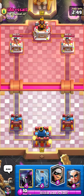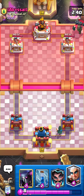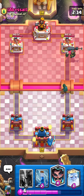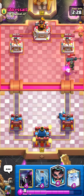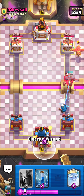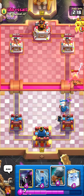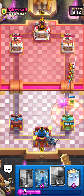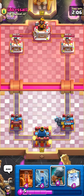Here's the next game. Got PEKKA, zap, bandit, and magic archer. Bandit in the back — he's got the skeleton king. Going for magic archer in the back. He's got phoenix as well, maybe splash yard. Going for electro wizard in the back. He's got goblins and poison. I went for PEKKA there because he essentially played six elixir with the goblins plus the poison.